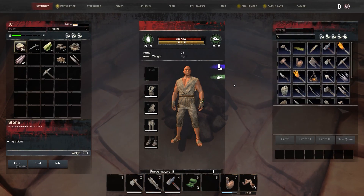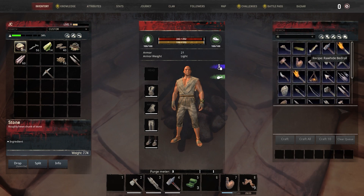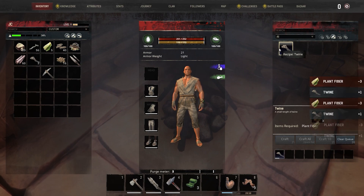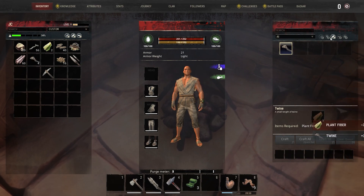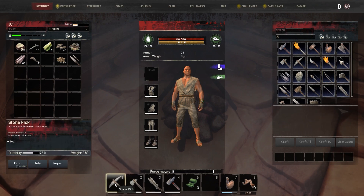Let's get into our crafting situation. Where is the twine? Let's go ahead and craft four. Can we craft that bow now? Under weapons — bow. We need seven plant fibers and seven twine. How much plant fibers do we have? Two, and we only have four twines. We've got a little ways to go before we can craft that bad hombre.